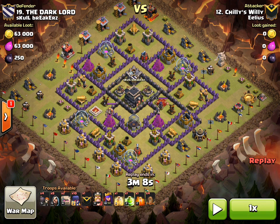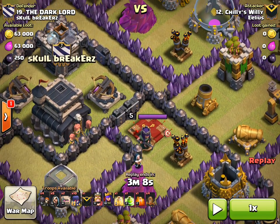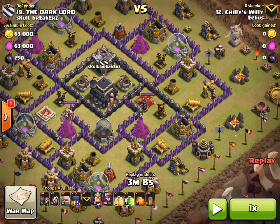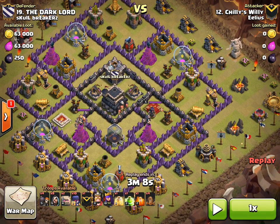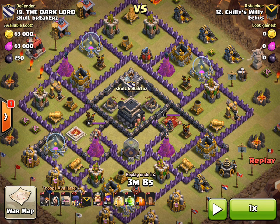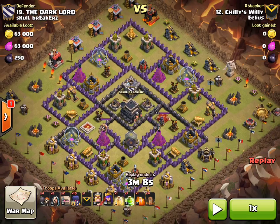The main thinking behind this, which is very important when you're using witches, is you want to make sure the skeletons keep moving. If the skeletons get trapped behind walls, a few mortars or even wizard towers can stop a witch attack quite quickly. So what he's done here is use the four earthquake spells to open up — he comes in from the right-hand side and puts the earthquake spell right there, opening up that whole compartment. Then he uses his jump spell on the opposite side, leaving very little compartments left and keeping the witches continuously moving.